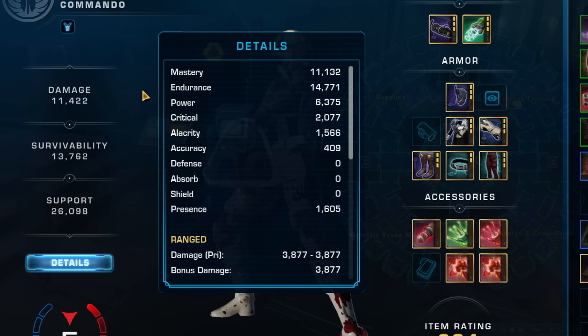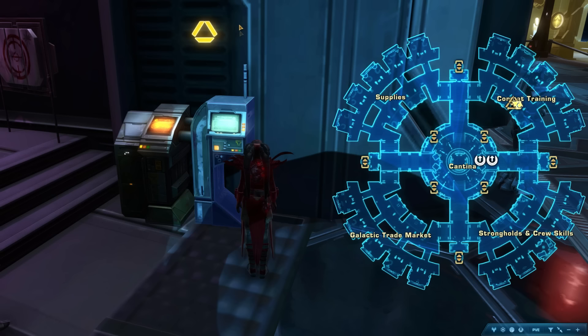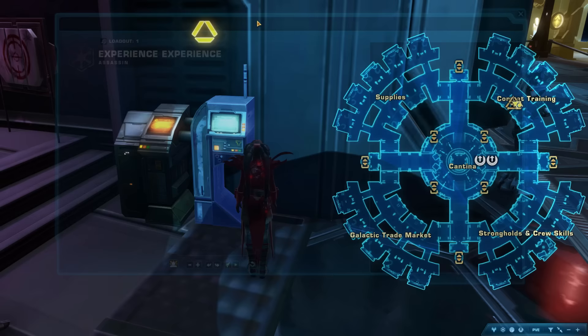Tips 83 & 84: If you want a free set of low-level relics, implants, and an earpiece, pick up the PvP intro quests from the terminal in the Combat section of the fleet and queue for one PvP match. These aren't very strong but are great if you missed picking up a relic or implant. At low levels though, your stats don't matter very much — generally don't worry about gear at a low level unless you're dying a lot.